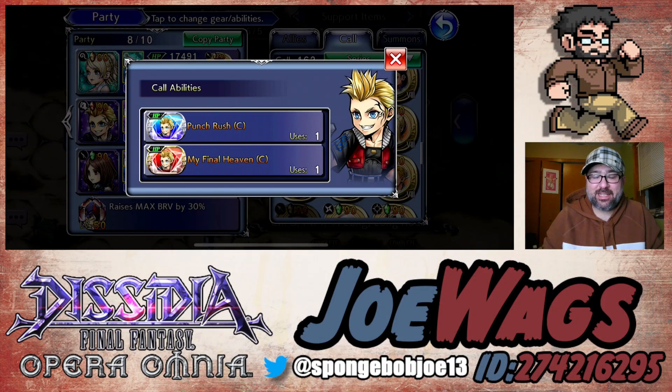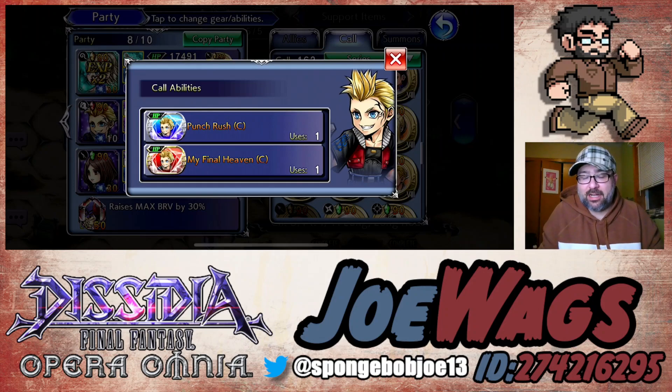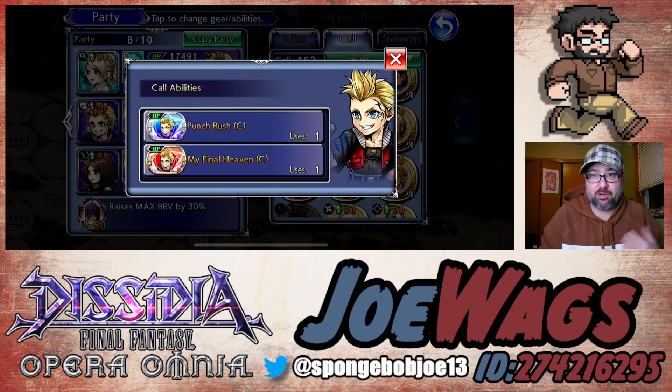Hey guys, thanks for joining me for another Dissidia Final Fantasy Opera Omnia video. Today we're going to do a character guide on Zell. Zell's not a big returning FR or anything like that — he's a side banner unit coming with Machina FR. I realized I never did a character guide on him for his C90, back when I wasn't doing guides on every character that dropped.